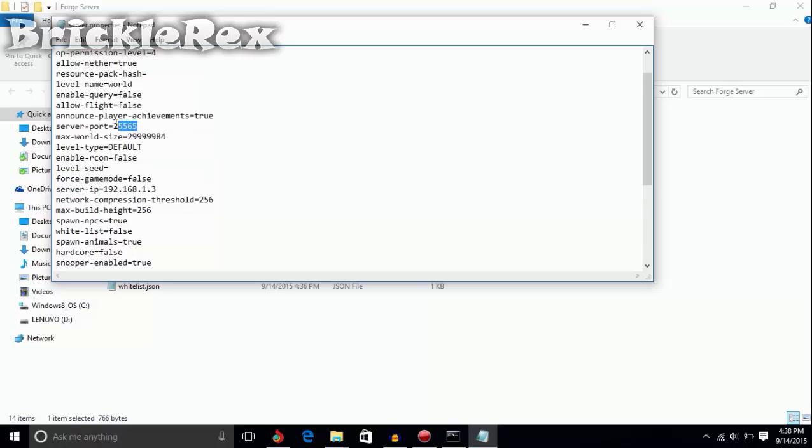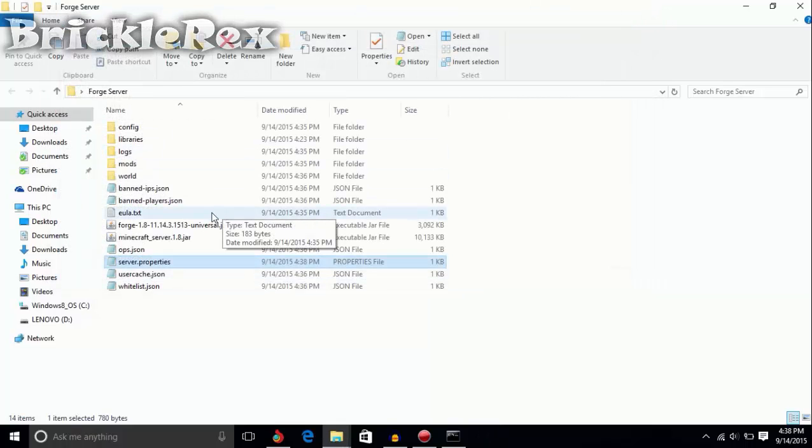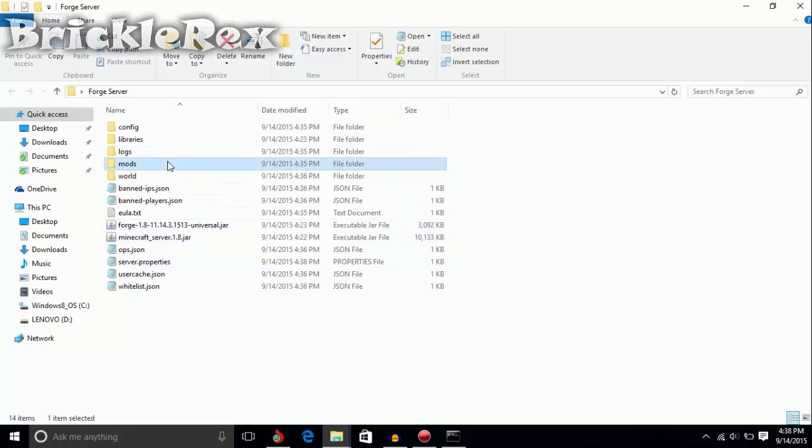You need to remember this port number — 25565 — and then save this file. Once you close this file, run the server again and it's going to open up the console.